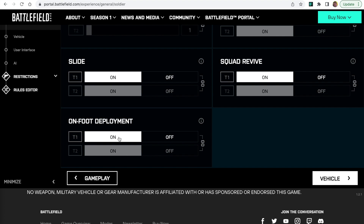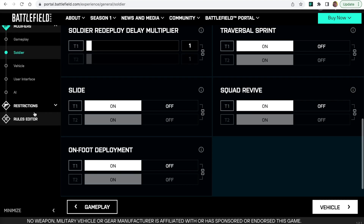Maybe in your ground superiority or earth superiority mode you might want players on the ground — manning air defense systems, or even some ground vehicles to take out the air, with objectives high up and ground-based vehicles available to prevent aircraft from reaching them. The choice is really yours. For a pure earth superiority mode, turn off on-foot deployment. If you want a mix, turn on on-foot deployment.